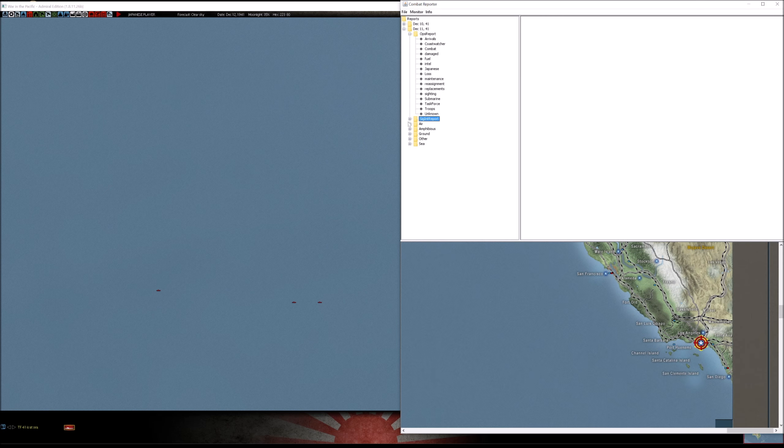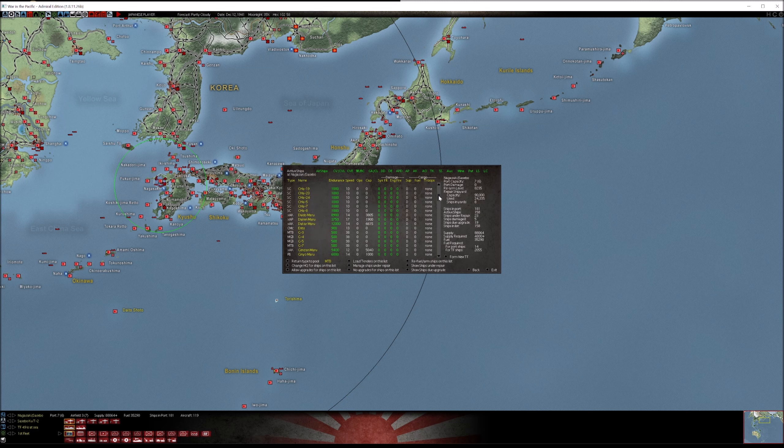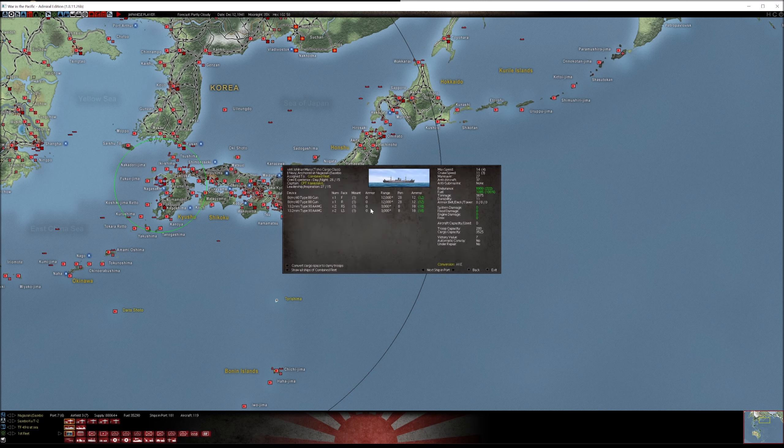Let's look at arrivals — we got a new ship this turn: the Ishikari Maru at Nagasaki. It's a decent-sized AK with good speed. That's a good ship to have.